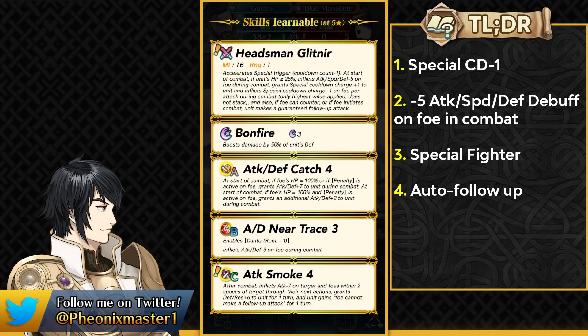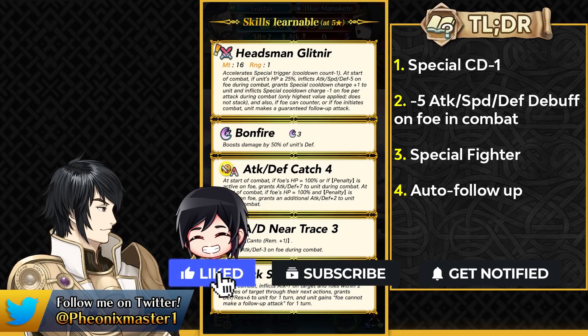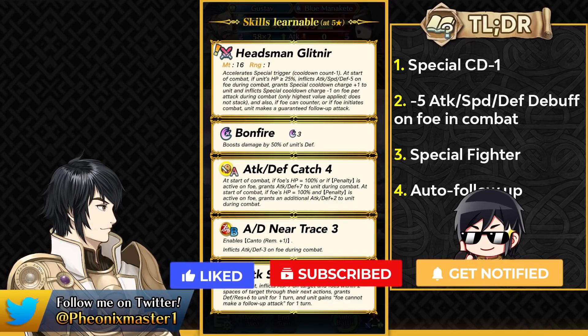He has got Bonfire, Attack Defense Catch, Attack Defense Unit Trace, and Attack Smoke 4. His base kit is really focused on making him bulky especially on the physical side. Attack Smoke 4 does that by inflicting minus 7 attack debuff on the target and the foes within two spaces of that target, and also buffs up Gustav for plus 6 defense and resistance and gives him the follow-up negation effect as a status.